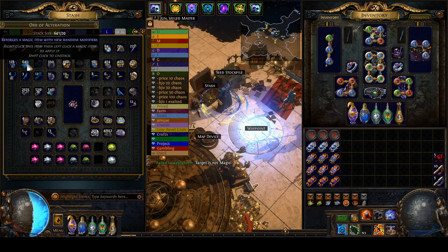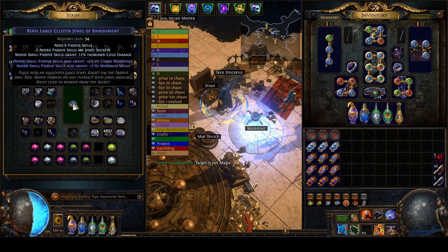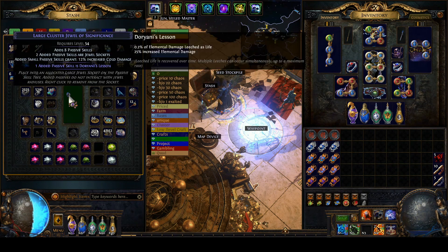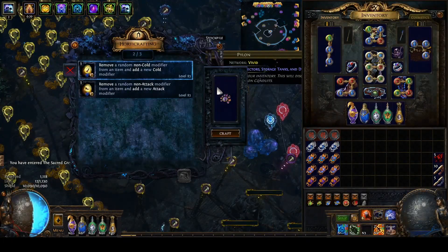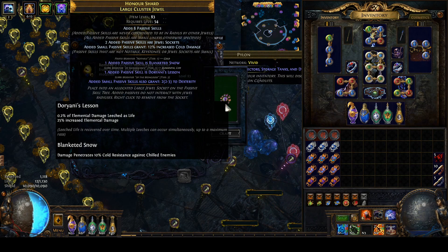If something worth a few exalts comes up I'm going to do it. If something worth 50 chaos comes up I'm absolutely not going to do it. I ended up hitting Doriani's Lesson, which is a rare suffix, and I decided I can probably force some cold prefixes off of this and get a sellable item. So I moved on to the next step: remove non-cold, add cold.